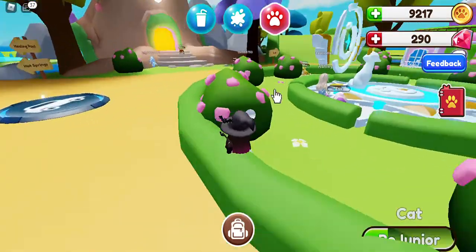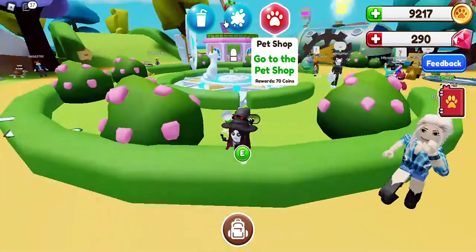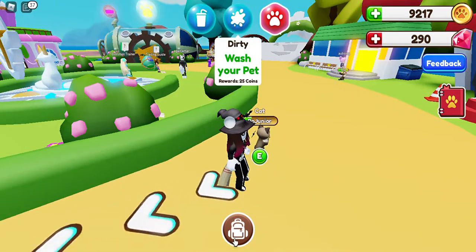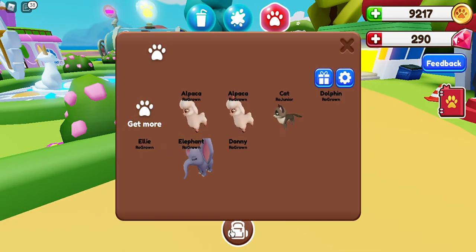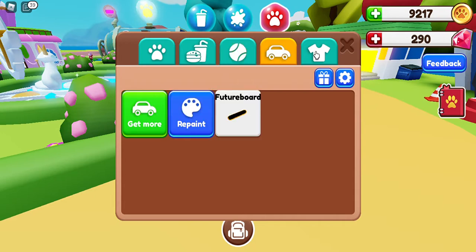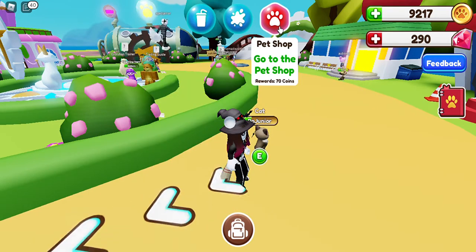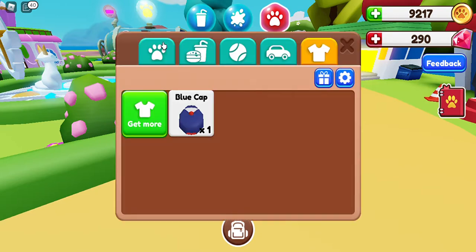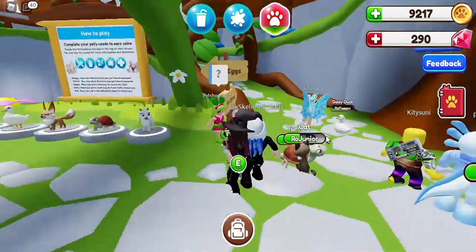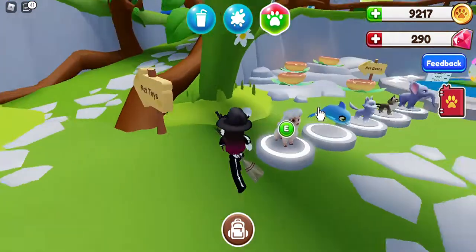You have pennies, which are these ones up here, and you can click them or tap them on mobile. They'll give you a GPS to tell you where you need to go. You can also teleport to certain places using your backpack after you get your egg. There are cute little NPCs around the map that will help you if you need any help, and they answer generated questions.